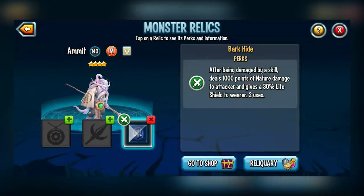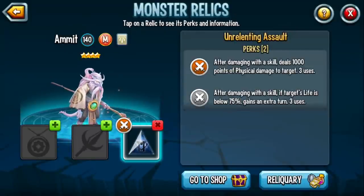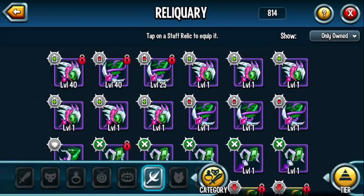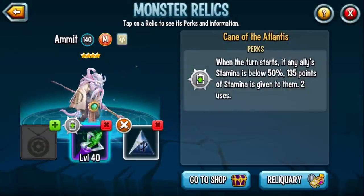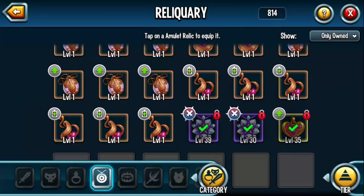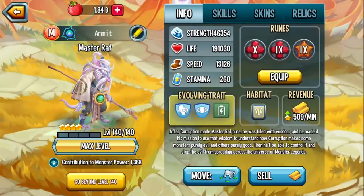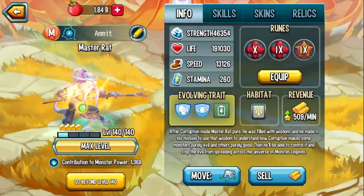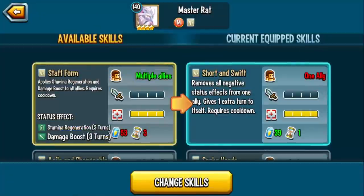Now that my Master Rat has the obscure talent, I can equip the almighty, all-powerful Unrelenting Assault and make Master Rat one of the most powerful monsters in the game — he's going to be a vicious attacker. I utilized King of Atlantis for the amulet, going with Sharazard's Amulet. I gave him a level 10 strength, a level 9 strength, and a speed relic.